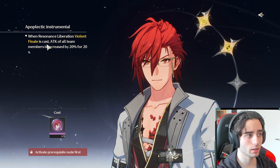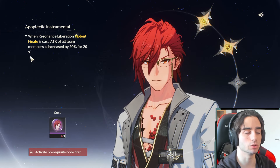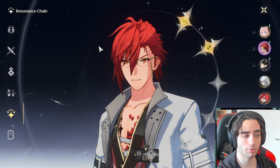When Resonance Liberation Violent Final is cast, the attack of all team members is increased by 20% for 20 seconds — a very big damage boost for your whole team. Mortify is a force to be reckoned with. If you have him sitting on your account and haven't built him yet, he's going to skyrocket your damage.